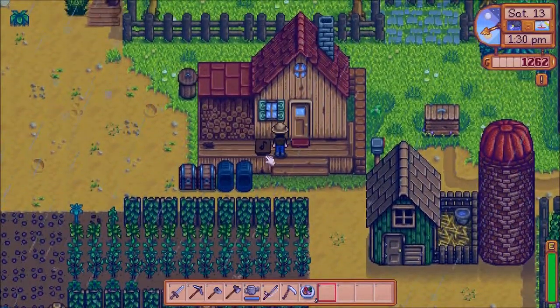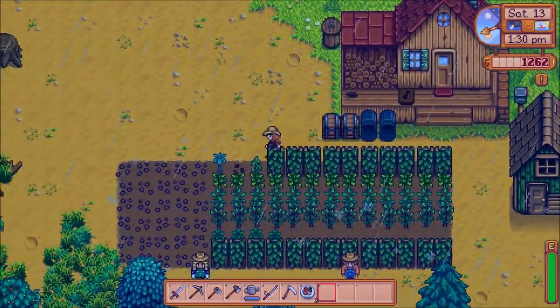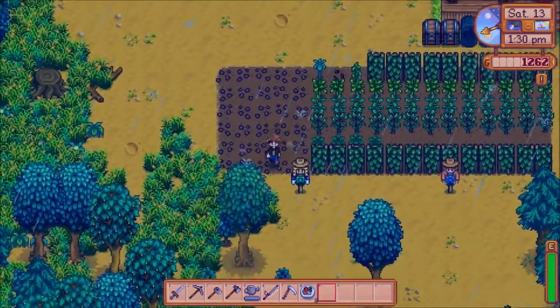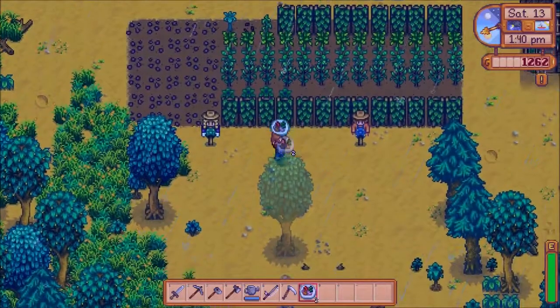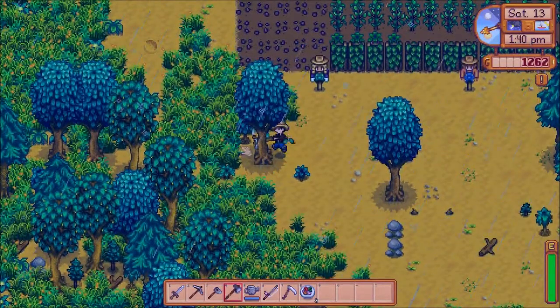These flute blocks are nice — they generate a sound when you walk by them. But they can't be walked through or on top of, so you have to put them places where they're not gonna be in your way. Right next to the door is a pretty nice place.